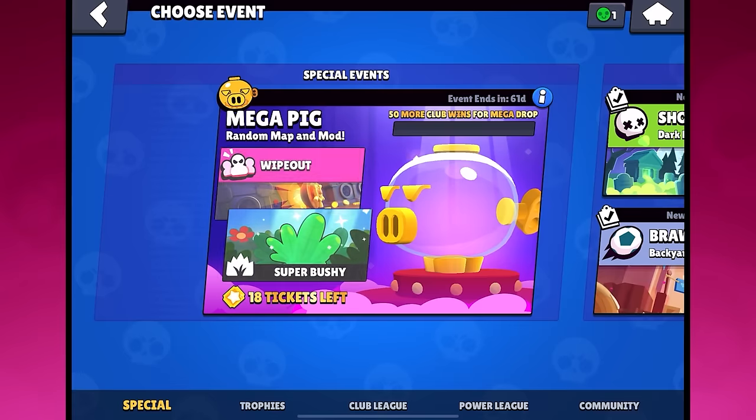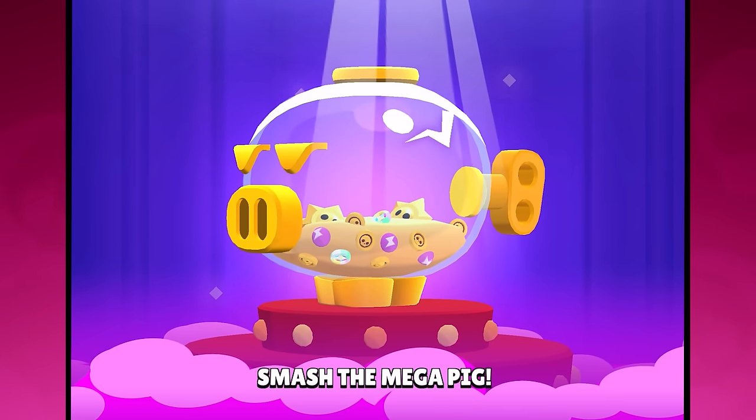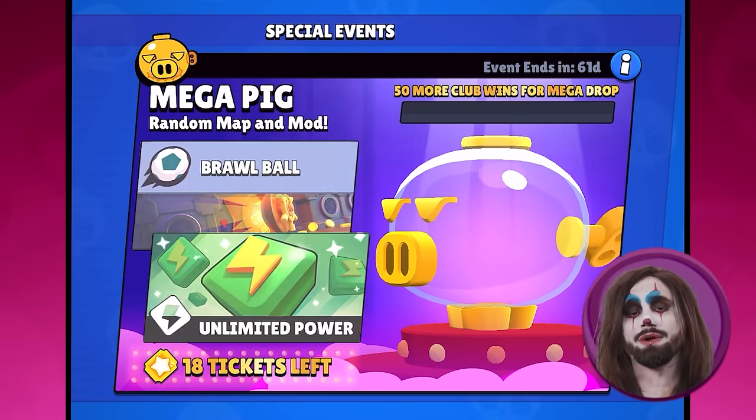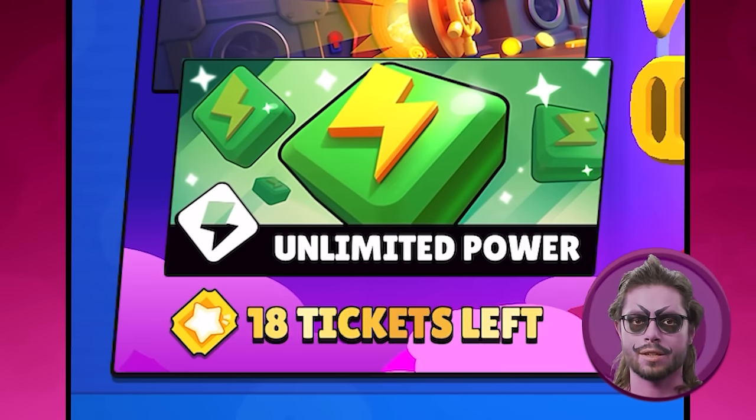I briefly covered the Mega Pig in a previous video, but now we have more specifics on this club event. The Mega Pig is a new monthly event that is replacing Club League. At the start of each monthly event, which will probably happen in the middle of the month, all club members will receive 18 tickets that they can use to play matches in the event, and the event will last 72 hours starting Friday.